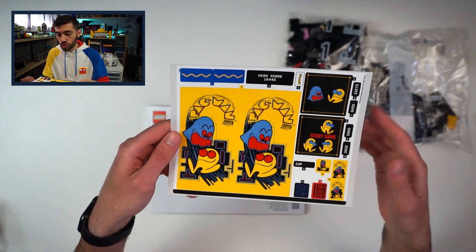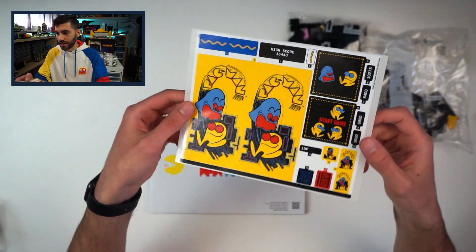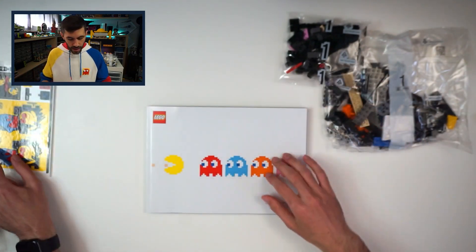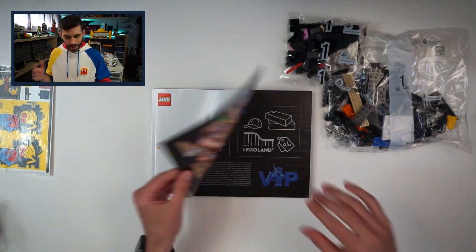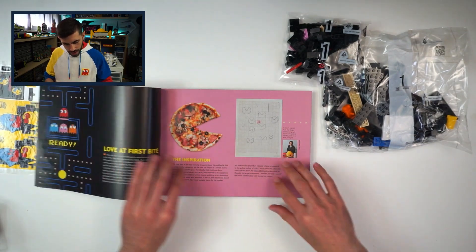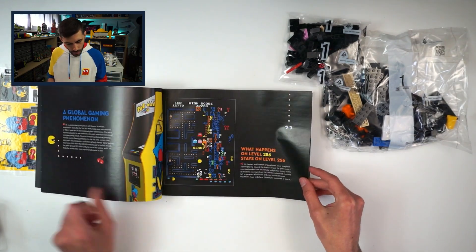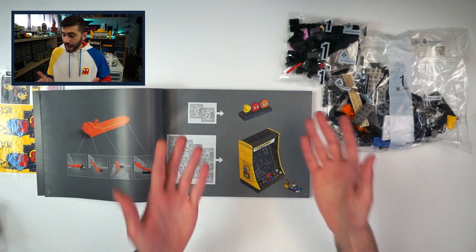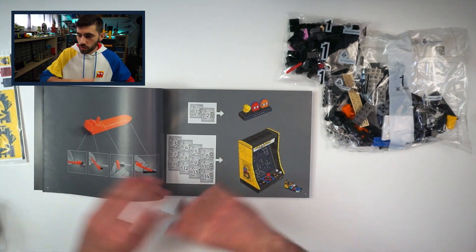Within the little instruction box we found the sticker sheet, and there's honestly not too many — I definitely think we could have ended up with a lot more stickers, so I'm glad there's only this one sheet. As you'd expect from LEGO instructions these days, there are lots of cool details on the inspiration, the story behind Pac-Man, some details of the designers, and then we dive right into the build.